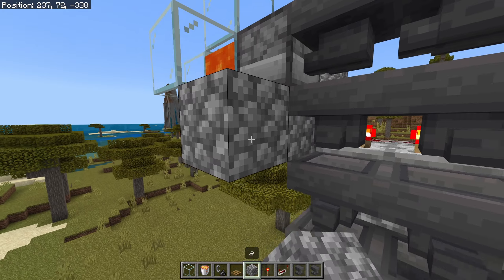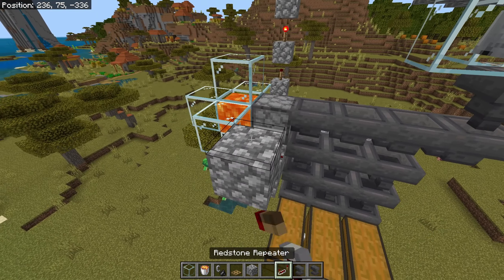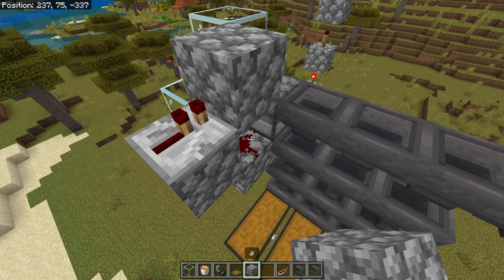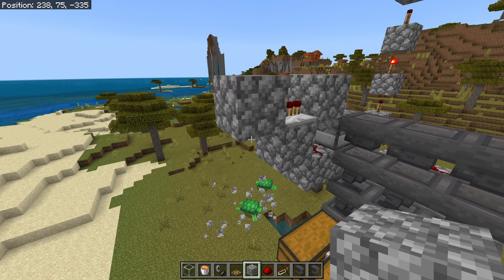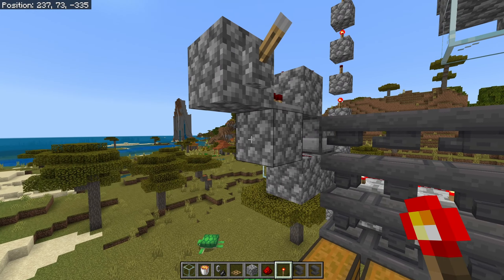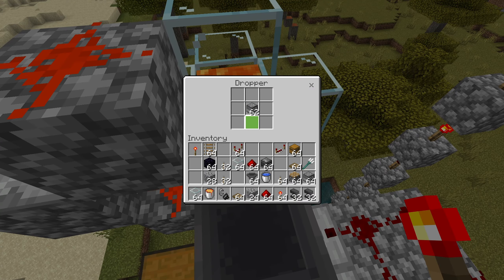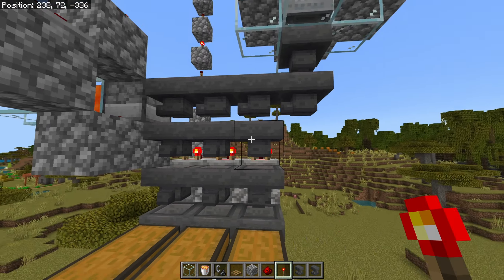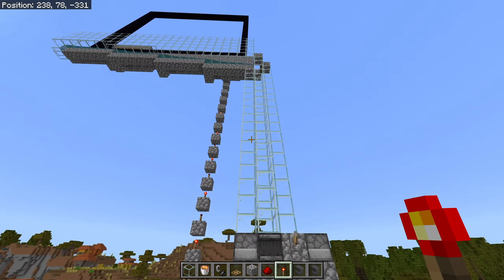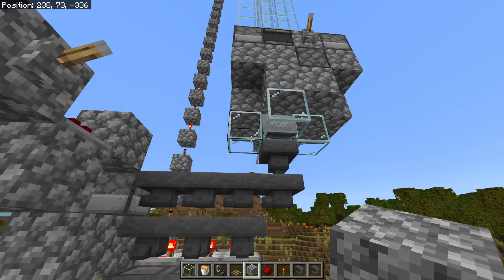To make this dropper constantly work and drop items, place two solid blocks here, redstone dust beside the dropper, place another block, a repeater looking this way, a block on top of the redstone dust, another redstone dust here, then two blocks over here. Break this one, add your lever for safety, then a redstone torch here. Now you have a trash can where you can put anything and it will constantly drop them into the lava.